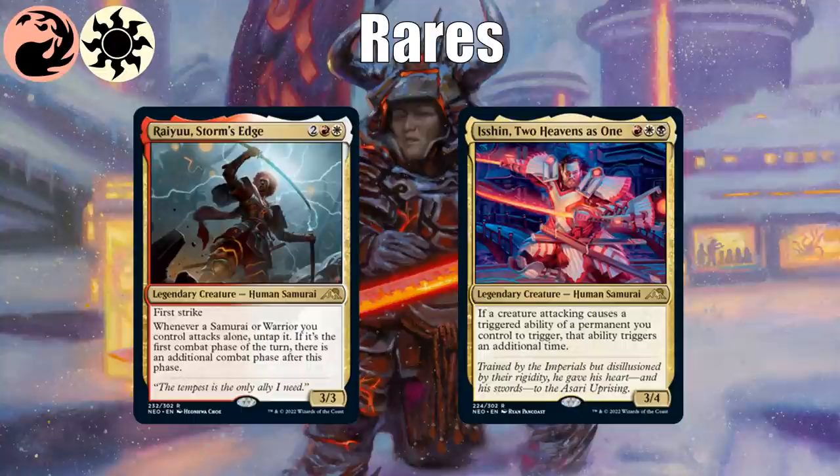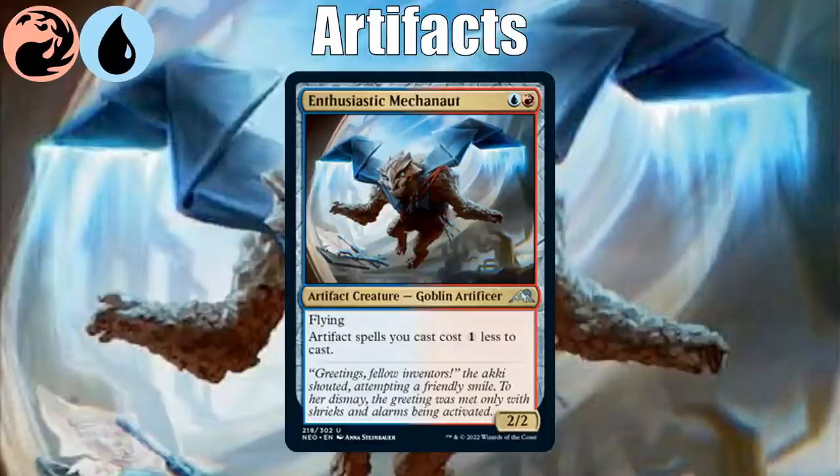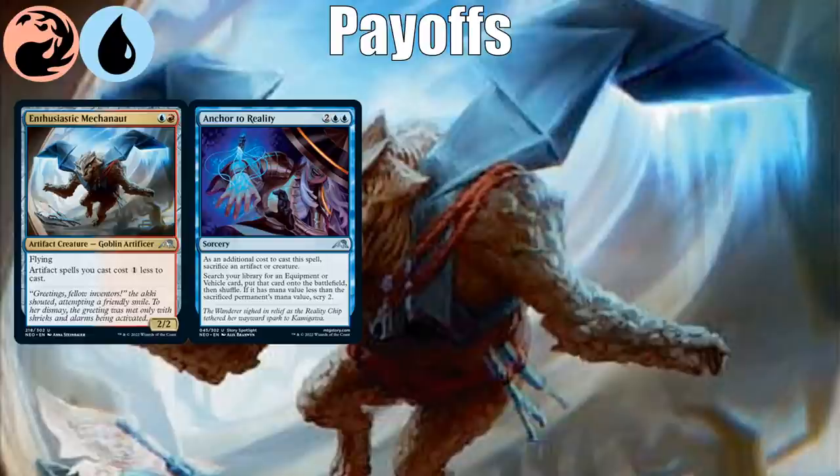Let's move into the color pairs focused around artifacts, starting with blue-red, which is the simplest — it's just about artifacts. Enthusiastic Mecha Knot shows you that: a two-mana 2/2 with flying that decreases the cost of your artifact spells. For other artifact payoffs at common and uncommon: Anchor to Reality lets you tutor an equipment or vehicle into play, though it's a bit niche — it might be slightly better in the blue-white vehicle deck.